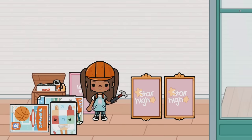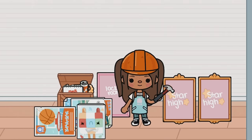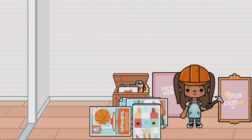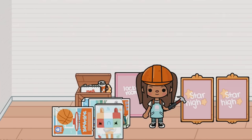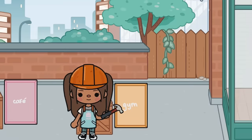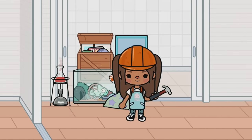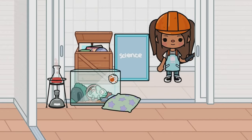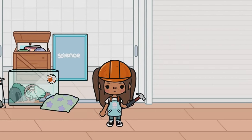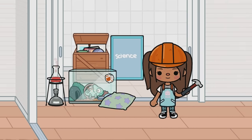So instead of Spark High, I'm doing Star High - get it! I just couldn't think of a new name. Each sign has what the room is going to be. This is going to be the entrance room and locker room, over here are the restrooms, and all the boxes have stuff in them. This is the cafe, over here is the gym, here is math class, and lastly we have the science room with a laboratory in the back.